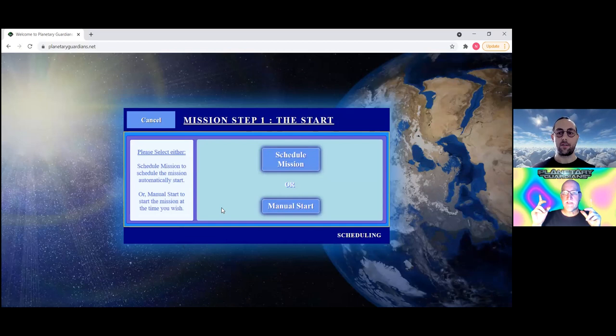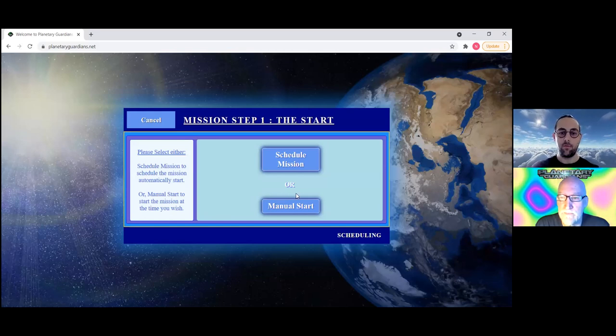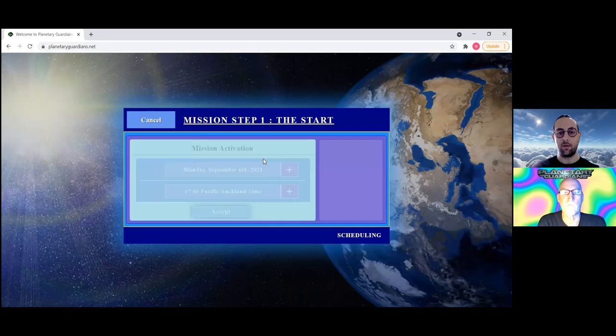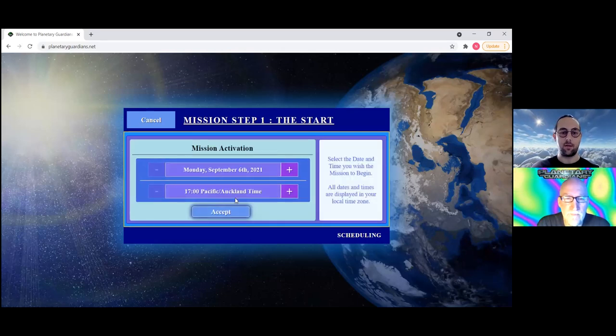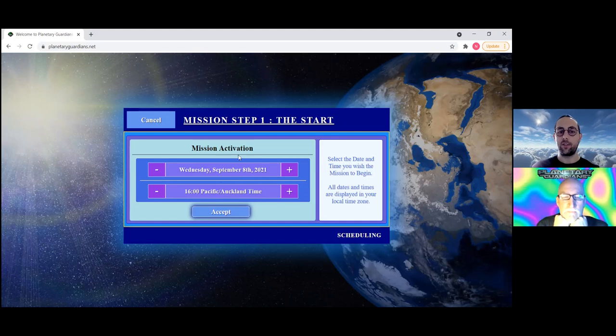Once all three lenses are selected, you can continue to the final stage of mission creation. For the first seven missions, the LuCIEL Stewardship Team will provide the value lens, conversation type, conceptual lens, objective, and time limit. For scheduling, you can either choose Manual Start — meaning the mission won't start until you click a Start button yourself — or Schedule Mission, where the system automatically begins at the date and time you specify.